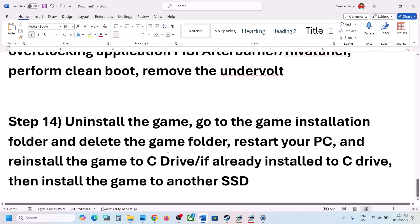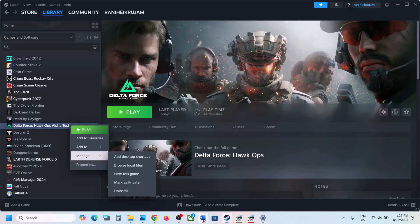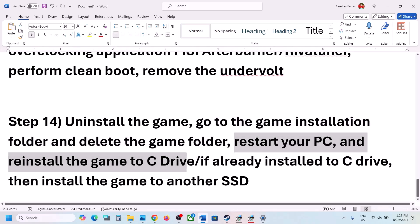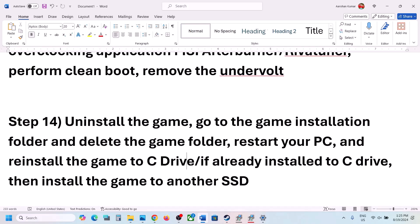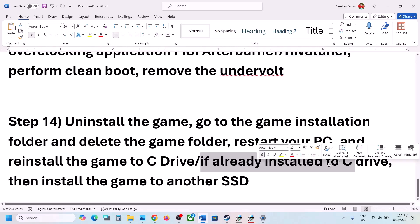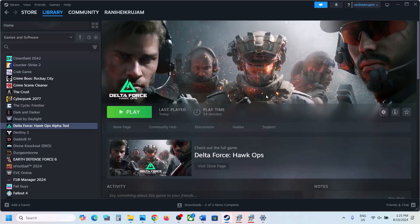Now if nothing is working, the last step is to uninstall and reinstall the game. Go to Steam, right-click the game, select Manage, then click Uninstall. After the uninstall, go to the game installation folder, delete the game folder, restart your computer, and then install the game to C drive. If the game was already on C drive, try installing it to another SSD and check. One of the steps shown in this video should help you get the game running on your Windows computer. Thank you so much for your time — please like this video and subscribe to the channel.